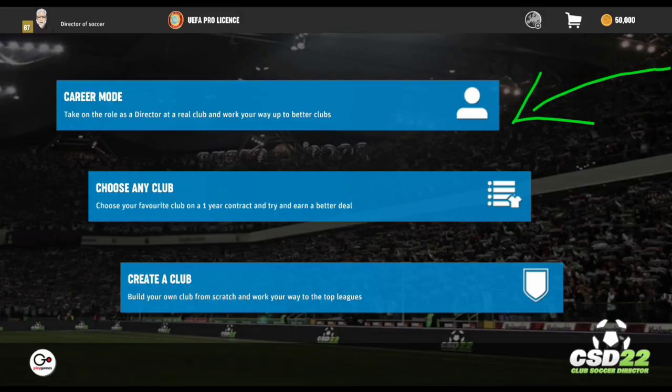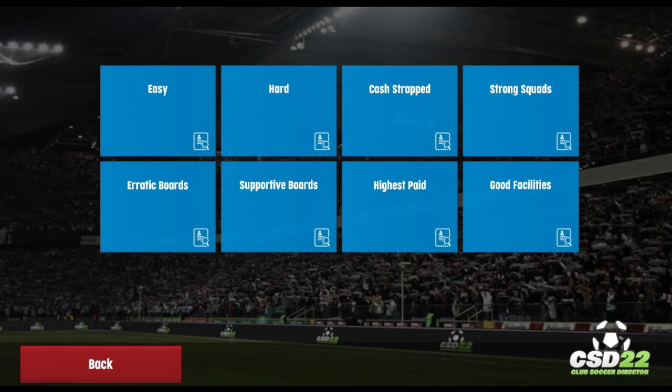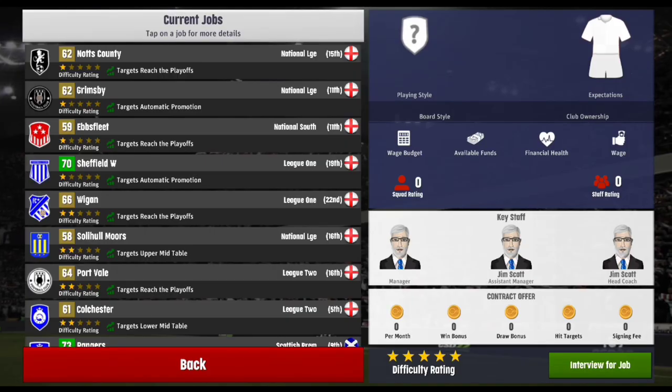Now for the harder, legitimate way. First things first, you need to start with either career mode or creator club mode. The reason is because the targets for teams in the lower leagues are most likely going to be very easy for you to hit, and if you hit the targets your board gives you, your reputation instantly increases.